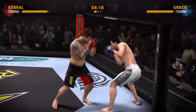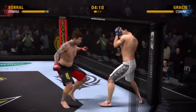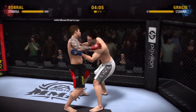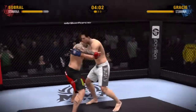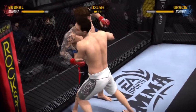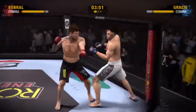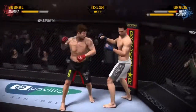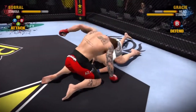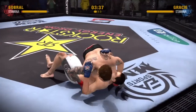Gracie is capable of mixing it up style-wise, but what's his foundation? What does he fall back on in times of trouble? Sobron throws a nice rear front kick. They are fighting against the cage. Now we're seeing some space as they disengage. Some pretty impressive defense on display. Wow, he's knocked him down — but is he out? He is in dominant position and he continues to pepper him with these strikes and they are beginning to take their toll.